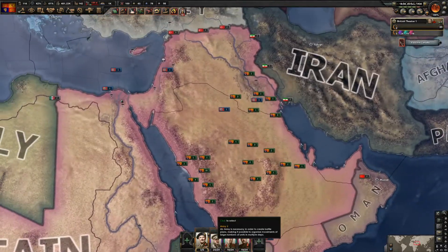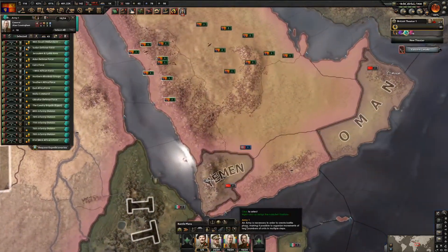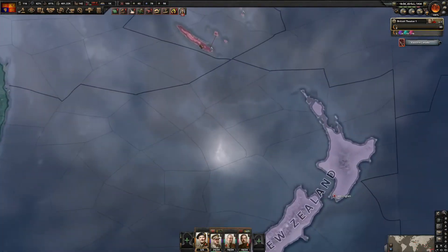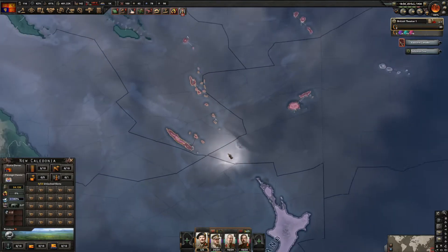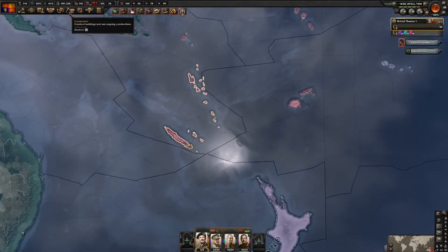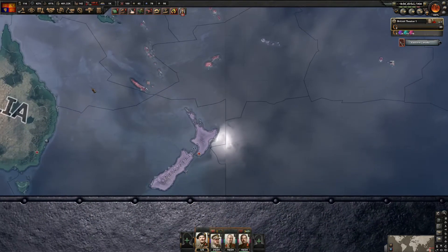We're finished with Saudi Arabia. I'll put some of my troops on the border with Iran. Now we have to focus on New Zealand too - we have Fiji and New Caledonia which has a port, so we need to build up our forces there so we can launch a naval invasion of New Zealand.